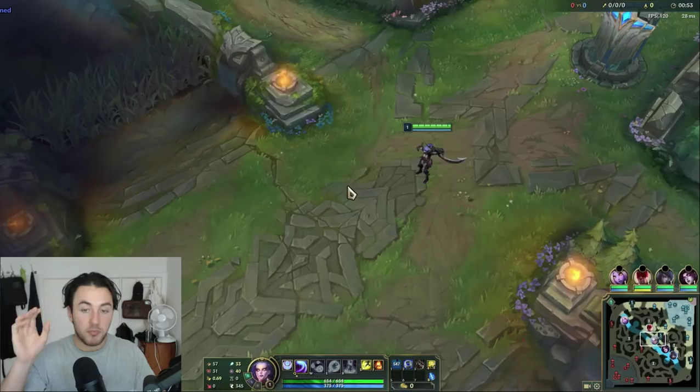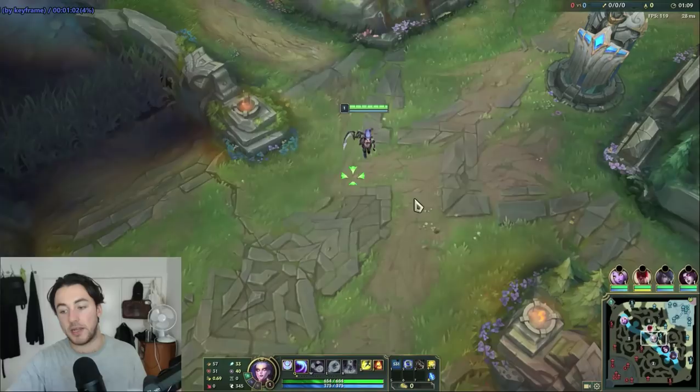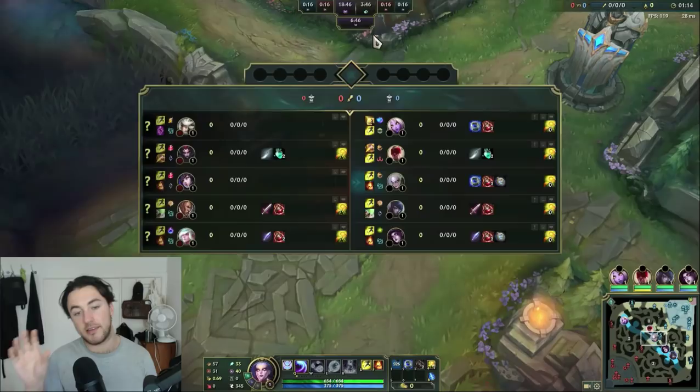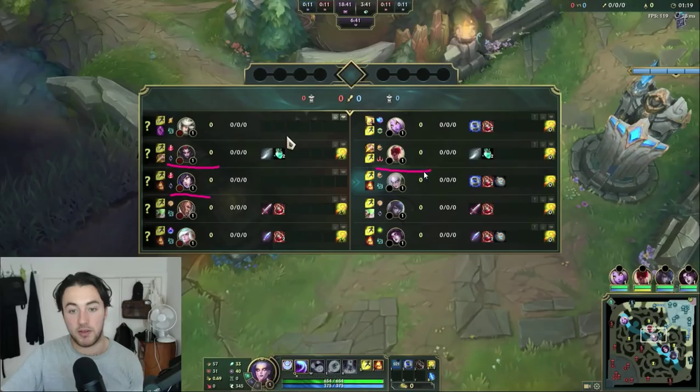I'm going to break this video down into steps and key things you need to do to win lane and translate your lead on Diana. I'll go over two VODs — one full VOD and then at least the laning phase of a second to show you versus range and versus melee. This first one is Diana versus Ahri. Looking at the team compositions: we're versing Elise jungle and Ahri mid, we have Elise and Diana. Both teams have a really strong mid-jungle. They also have Camille top, and we have a Soraka top.